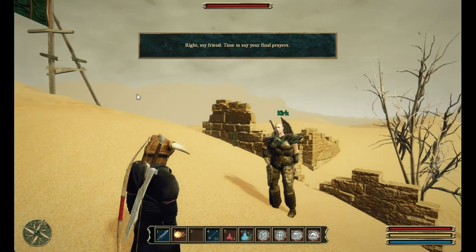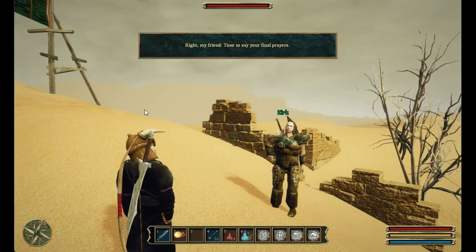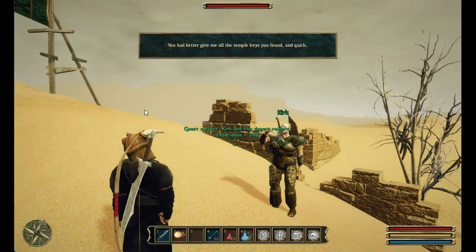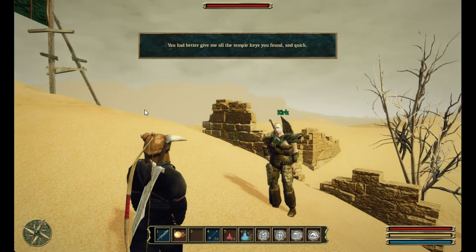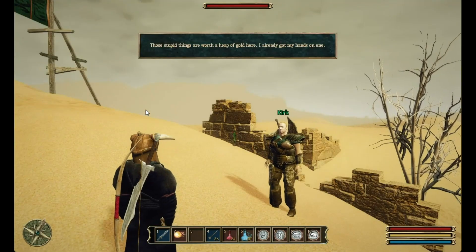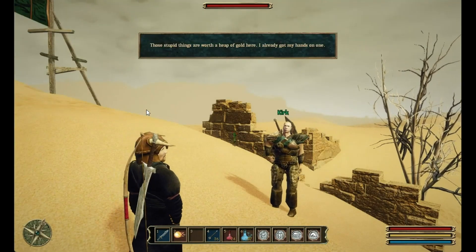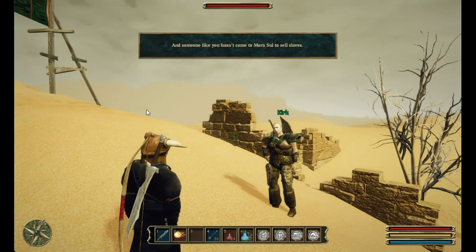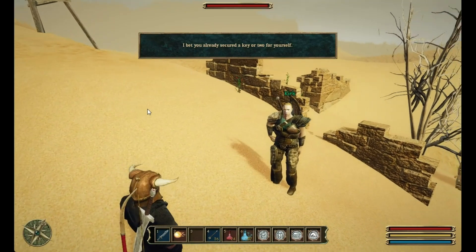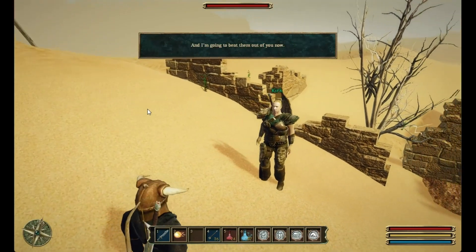Right, my friend. Time to say your final prayers. I see. You're a desert raider yourself, huh? You had better give me all the temple keys you found, and quick. What makes you think I've got any? Those stupid things are worth a heap of gold here. I already got my hands on one. And someone like you hasn't come to Murasul to sell slaves. I bet you already secured a key or two for yourself.